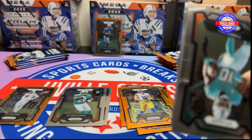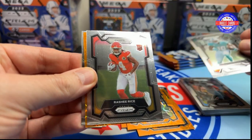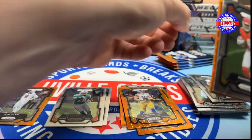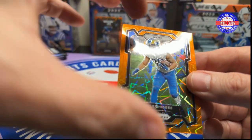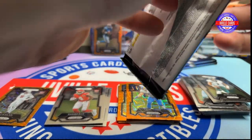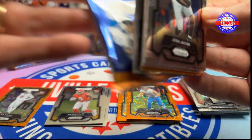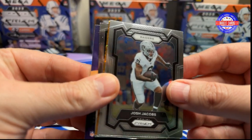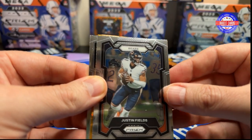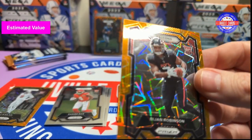We need better quality control from Panini. Alright, we got a Tyreek Hill, Rasheed Rice — which is good — a Jalen Hurts, and a Tyler Higbee. Man, Rasheed Rice tore it up against the Dolphins in that playoff game. He has just really emerged. Alright — Josh Jacobs, Justin Fields, Matt Juden, and a Dijon on the lasers. There we go, another good rookie.